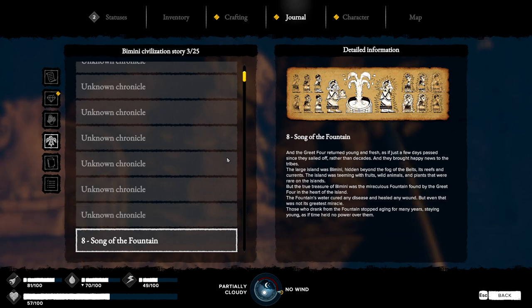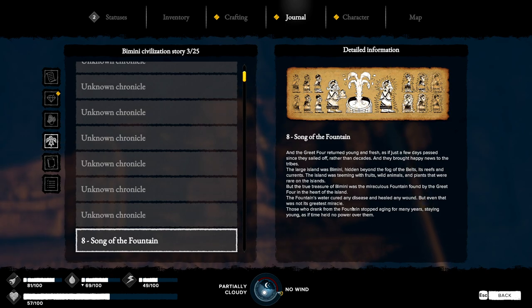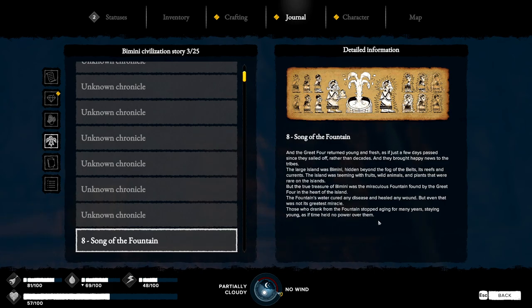Song of the fountain. So we got all five of the wall pieces! And the great four returns — youth and fresh as if just a few days past since they sailed off rather than decades. They brought happy news to the tribes: the large island was Bimini — hidden beyond the fog of the belts, its reefs and currents. The island was teeming with fruits, wild animals and plants. But the true treasure of Bimini was the miraculous fountain — its water cured any disease and healed any wound. Those who drank from the fountain stopped aging, staying young as if time held no power over them.